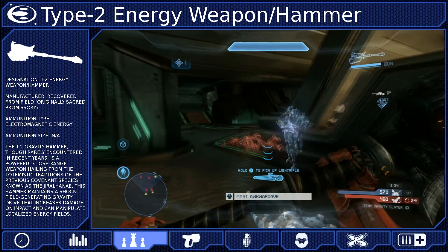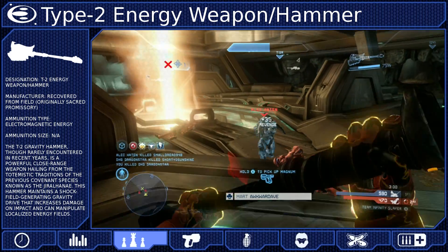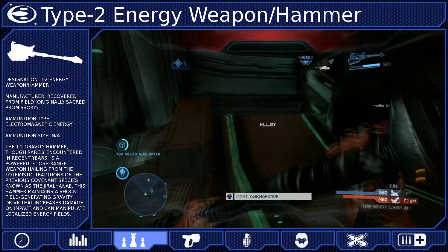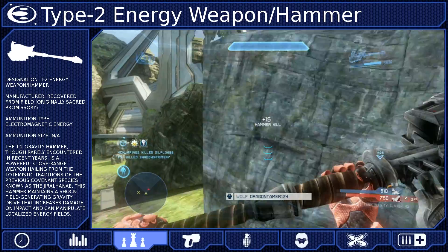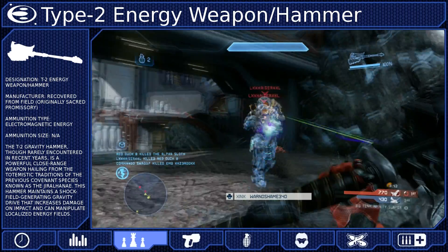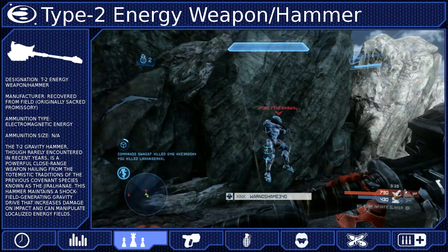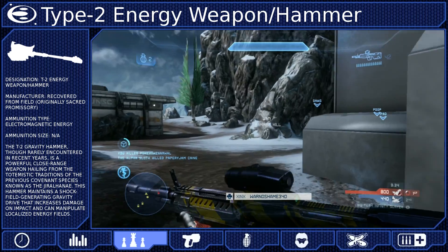Similarly to the energy sword, you will be immune to slowdown effects if you are shot while sprinting with the hammer. This makes it safer to run towards enemies, but that doesn't mean that's what you should do. You should never have the hammer equipped until you are ready to use it. The last thing you want is to be attacked with no way to retaliate or defend yourself. Use another weapon until the opportunity to use the hammer arises. And while the hammer does create a powerful shockwave, it doesn't have the long-range lunge attack of the sword.